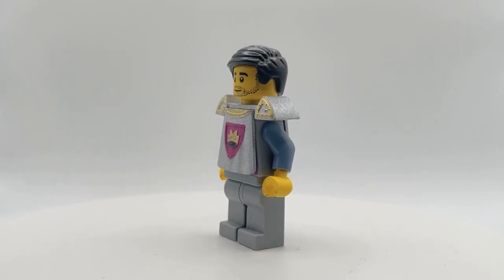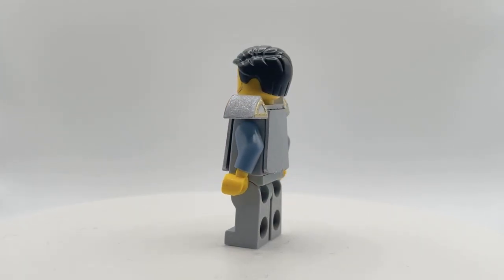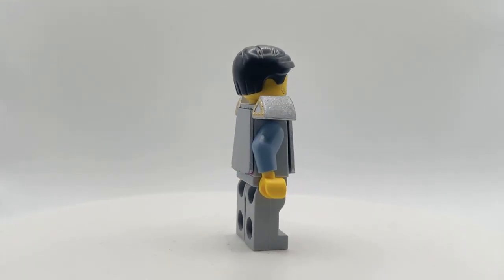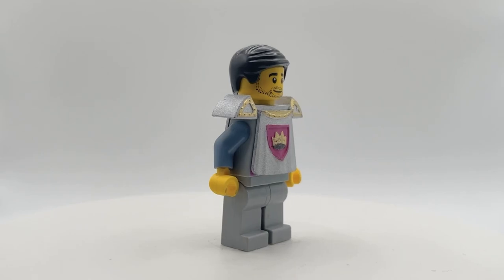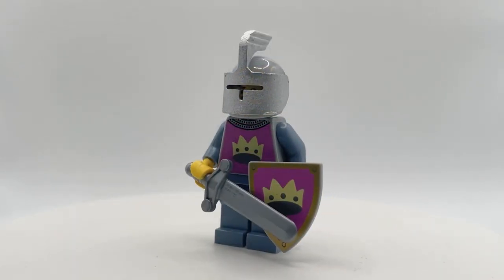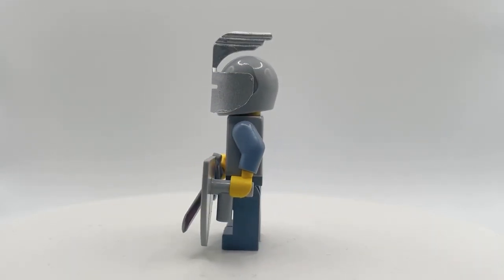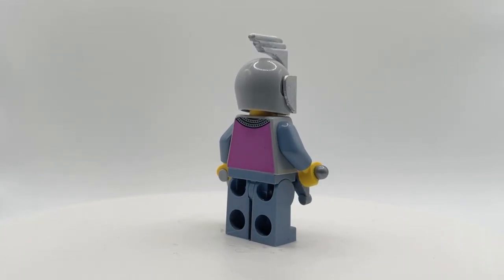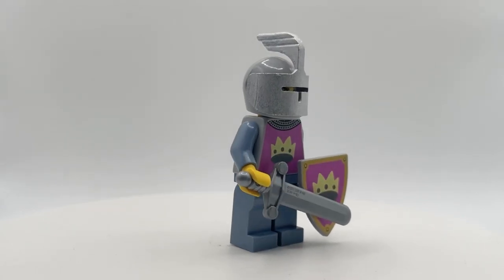Going back up a little bit, here's a new shoulder armor design made specifically for this faction. It's a little less rounded and a little less organic in form compared to my previous versions, and I think this will set the Crown Knights apart. A lot of you will recognize this classic visor piece — this one is remodeled a little bit so that it can fit in a modern motorcycle helmet as opposed to the classic space helmet.